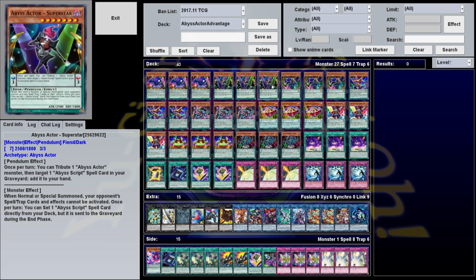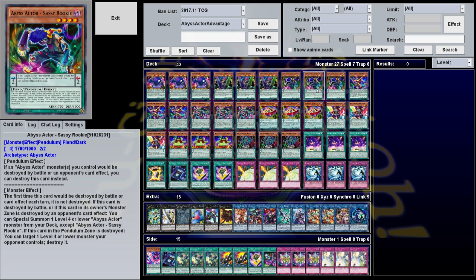Superstar's Pendulum effect is once per turn, you can tribute one Abyss Actor monster to target an Abyss Script in your graveyard and add it to your hand — just a little recursion if you happen to get this in the Pendulum zone.